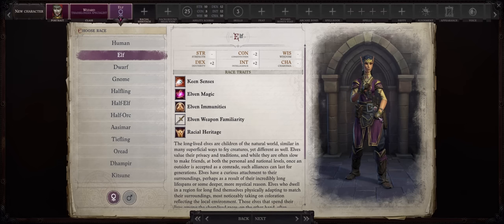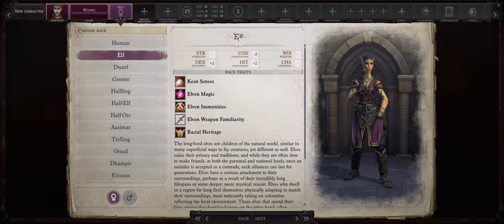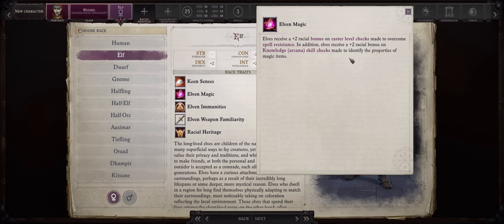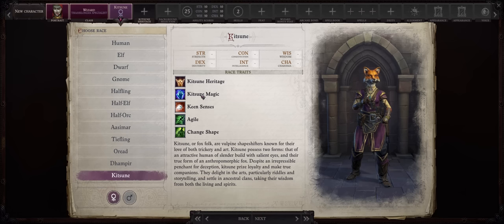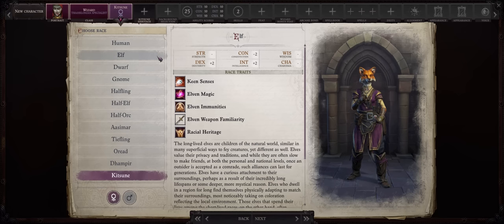Now as far as race, I'll be going with Elf this time but you can honestly go with anything you want. From the mid-game onwards this build has a lot of extra feats to spend on anything you want. Elves start with a bonus to spell penetration which can help early on, but most importantly later we can get a feat unique to the Elf and Half-Elf races that increases the DC of our enchantment spells by plus one. Kitsunes already have this extra DC for free as a racial ability, just in case.